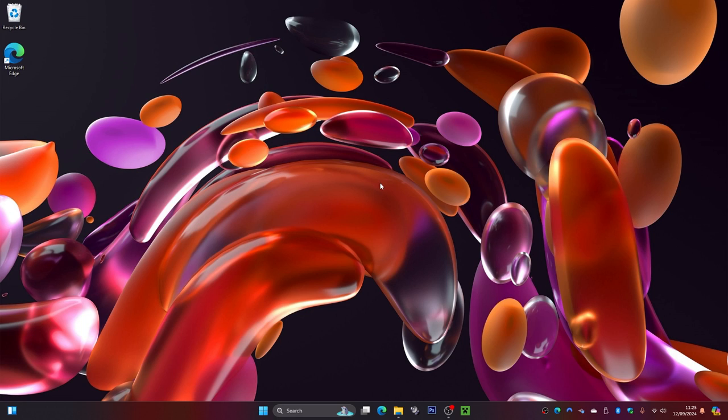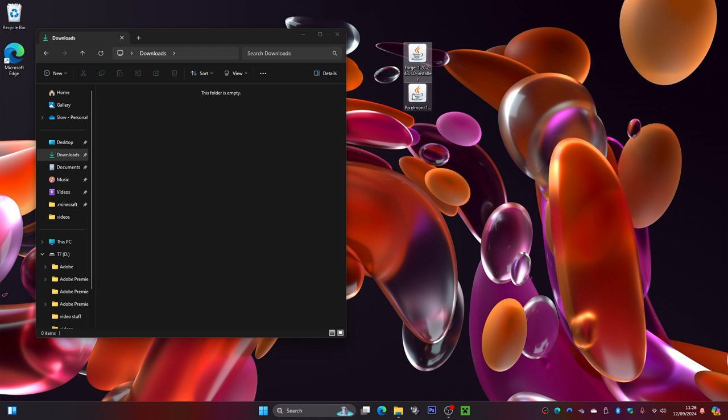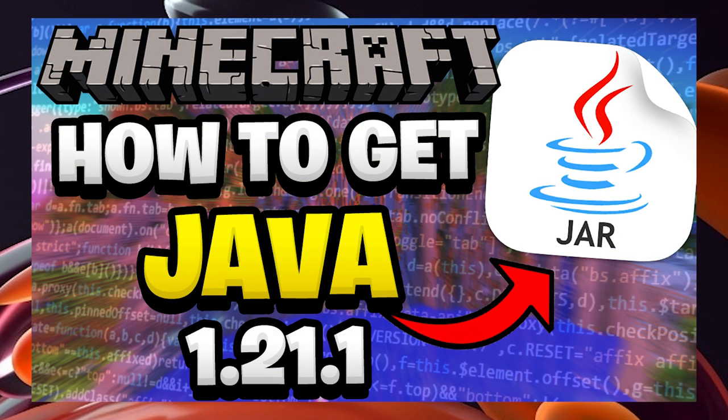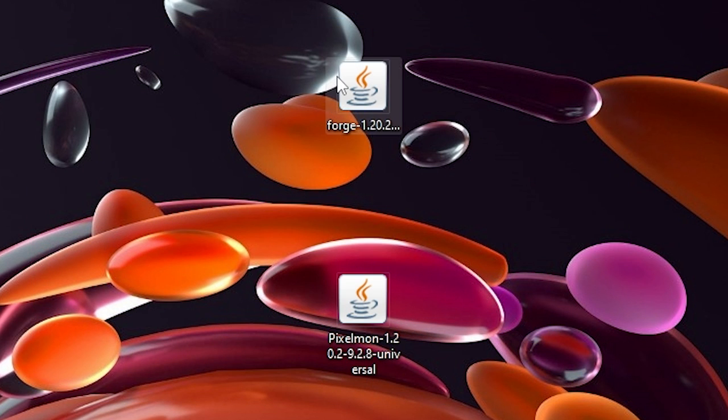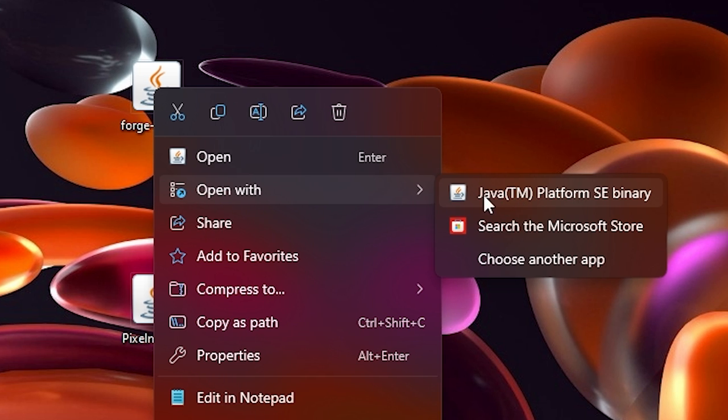Now I'm on my desktop and from here we're going to want to go to our downloads folder. This is where both files have gone — my Forge and my Pokemon. I'm going to drag these to my desktop. Up top we have got Forge and down here is the Pokemon. If you can't see these Java coffee mug icons, you might need to install Java. I have a video on that — I'll leave a link on screen and in the description. If you have Java installed but still can't see the icons, simply right-click, click Open With, then click on Java.